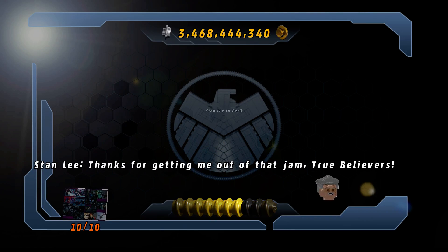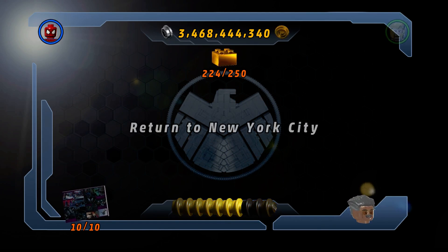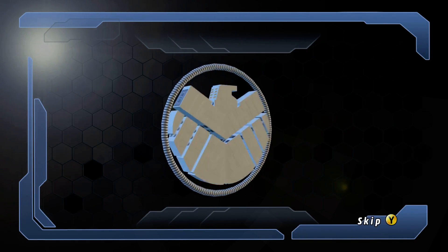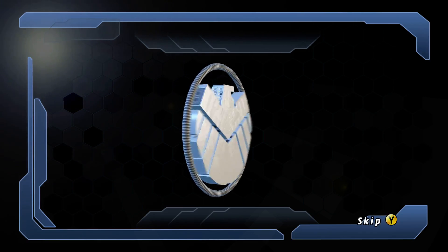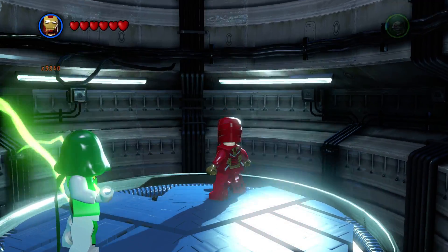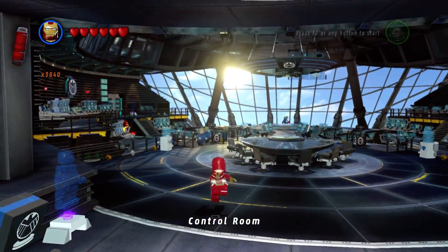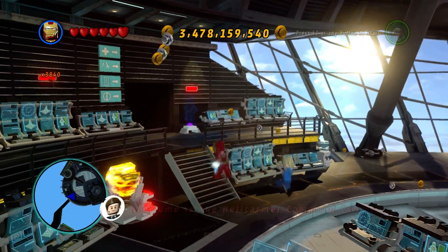Thanks for getting me out of that jam, true believers. We are almost up to 4 billion. I wonder if that's going to be the real hard limit. We're almost at 225. So 26 more gold bricks needed right now. Let's go look at the comic and see what we get for getting all the minikits. I'm not sure if I like the minikits giving us comics. I think it would be better if the minikits gave us the flying machines, and then maybe the races give us comics.